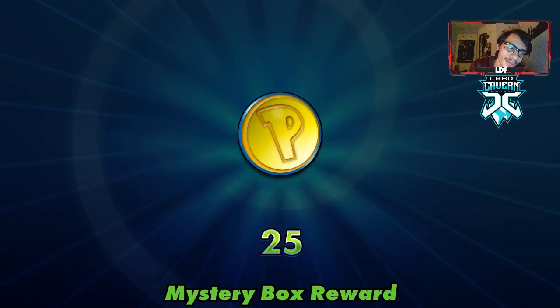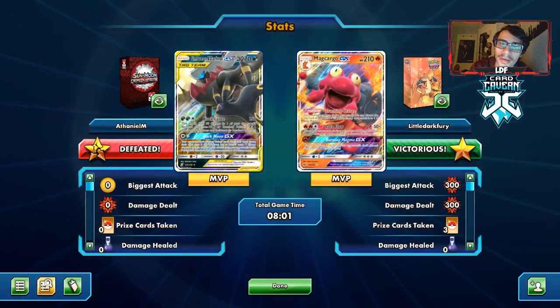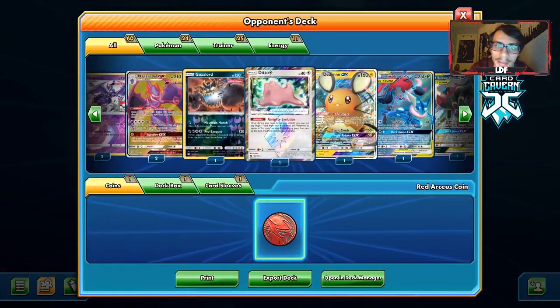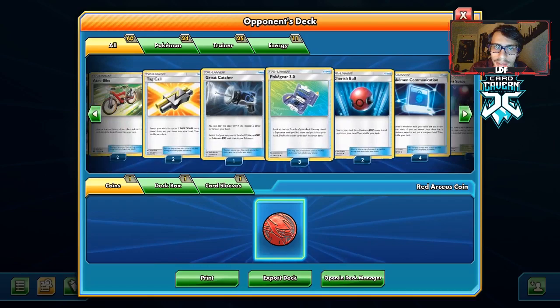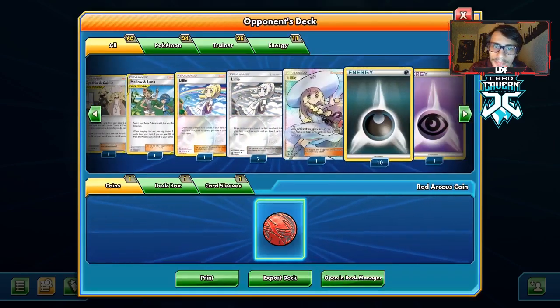I was thinking we can go Red and Blue there, but yeah it wouldn't matter. But we do win the game, and that is what Makargo Red and Blue is all about — just being able to load up Makargo, whether by Welder or Red and Blue, and come in and smack them. Yeah, they were playing Dark Box — they had Naganadel Guzzlord in the deck, so that's what that Dark type was.